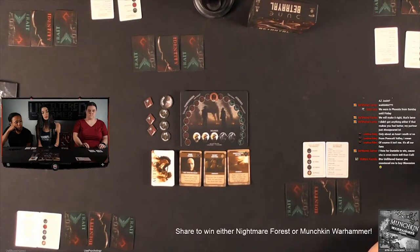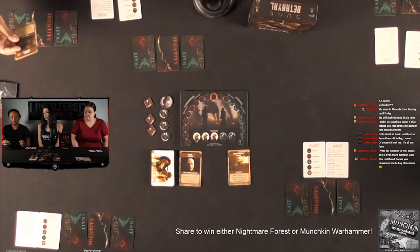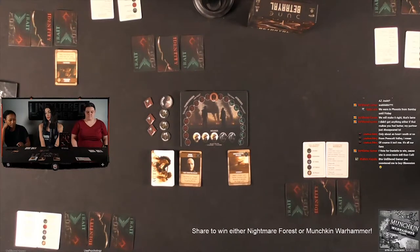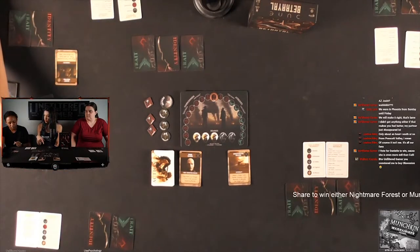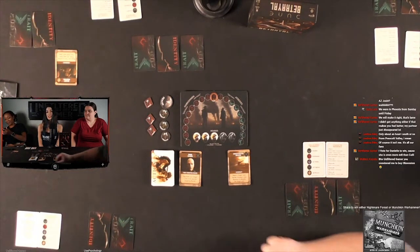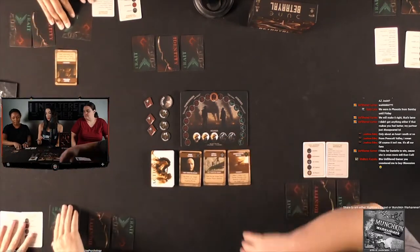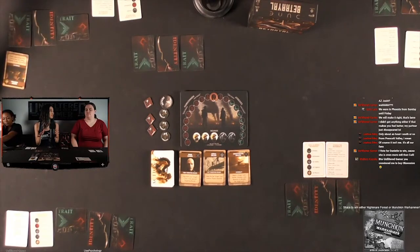And then we have Ornithopter Escape — it's an interrupt that lets you hold onto it until one of the target cards goes to affect you or another person. It says: reject a target card; sender chooses a new receiver or discards the target card. So it's kind of a 'no, you can't target me or my ally.' Danielle takes Secret Meeting — that one says it happens immediately, so you have to do it right now. They show your trait to another player and view theirs, then you give it back and turn it to the side to show it's been shielded. These cards cannot be targeted or viewed by anyone unless the card specifically says it can be used on shielded cards.